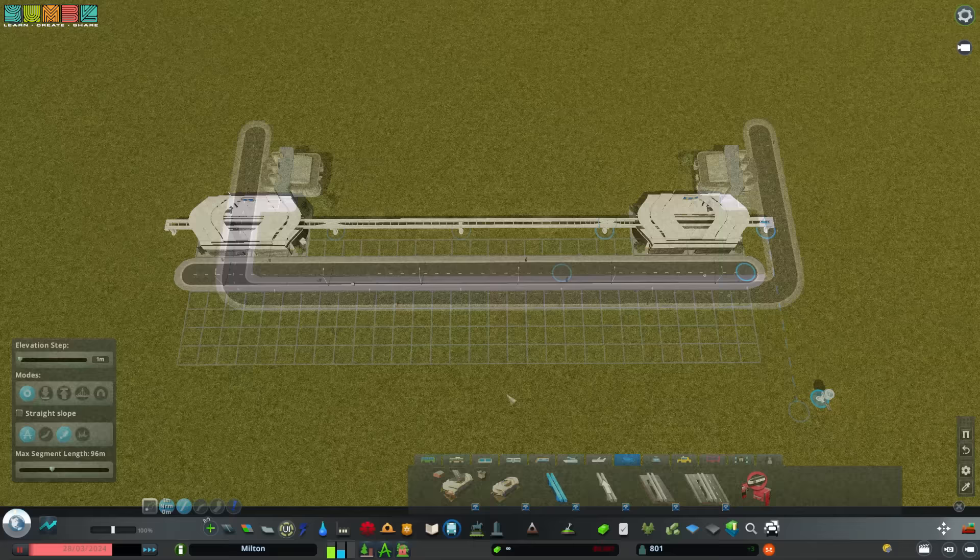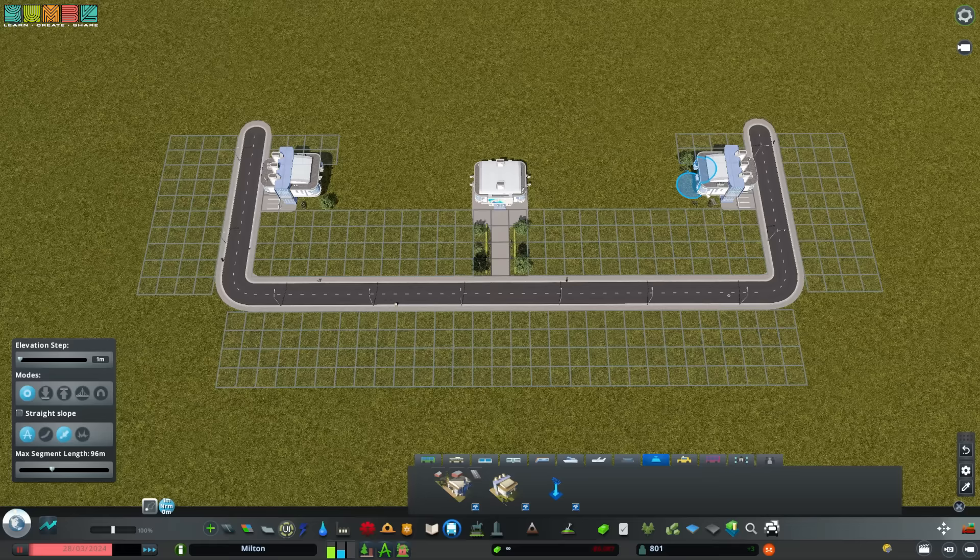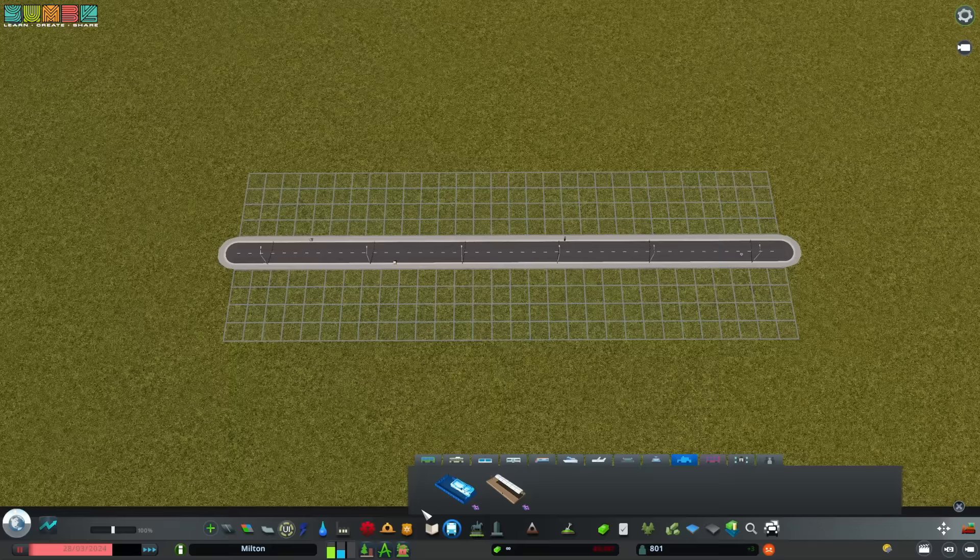Monorail is just metro on a stick. Cable cars are kind of cool — place your end-of-line stops at the beginning and end of the line, then place cable car stops in the middle. Connect them with the cables, and the gondolas start flowing automatically.